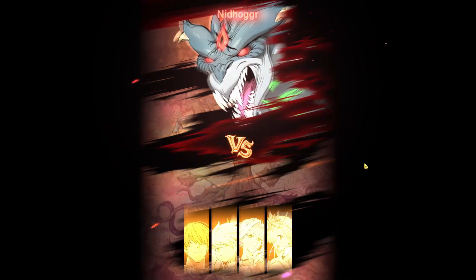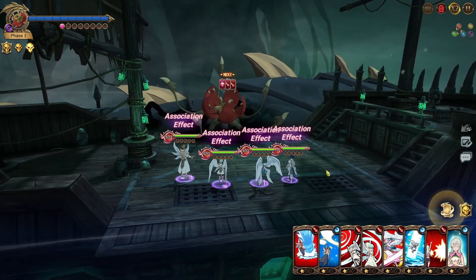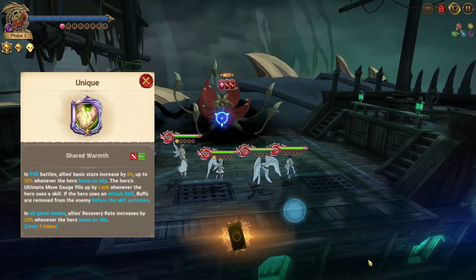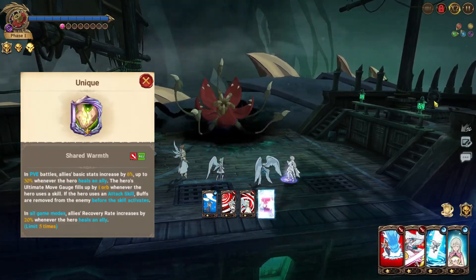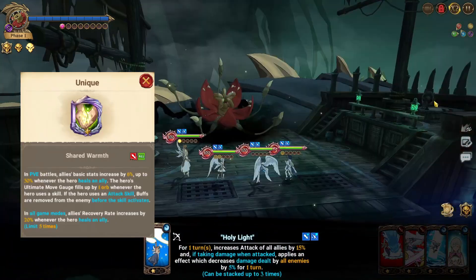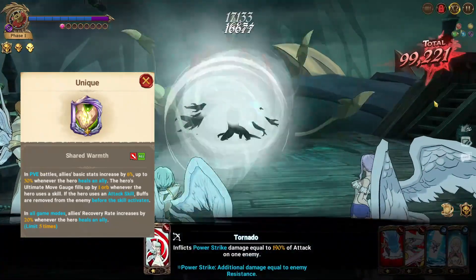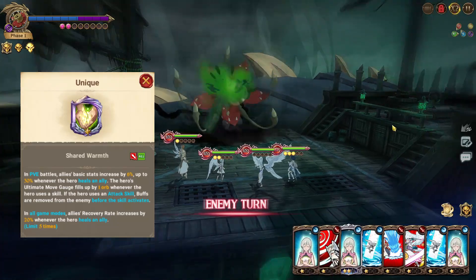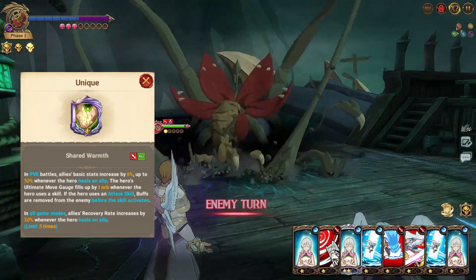I'm running her alongside red Sariel, which is a unit from literally the beginning of the game. So for you guys that don't know what Elizabeth does, I'm gonna put this on the screen. In PvE battles, allies' basic stats increase by 6% up to 30% whenever the hero heals an ally. The hero's ultimate moon gauge fills up by one orb whenever the hero uses a skill, and if a hero using an attack skill — buffs are removed from the enemy before the skill activates. And in all game modes,